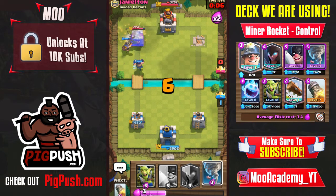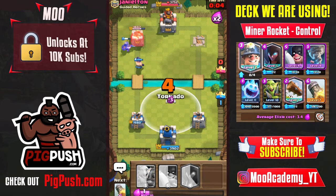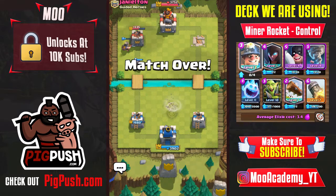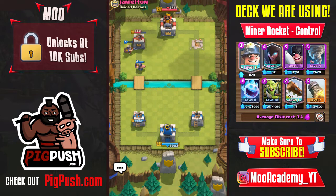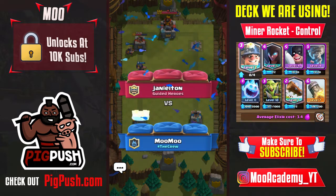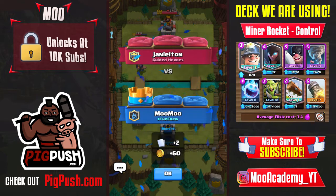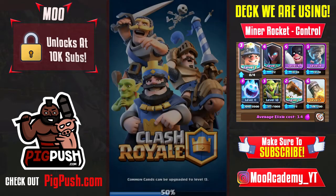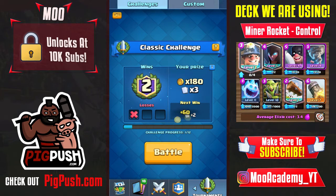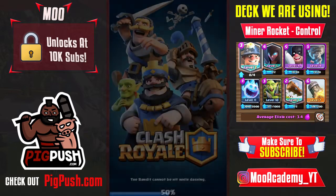Play the miner in the bottom left corner so the king's tower cannot touch it, and the executioner can hit those cards and then hit the tower. I gave him a tornado just for a little BM. Good game to Janey Elton — he had something like a pekka bait deck, pretty creative.